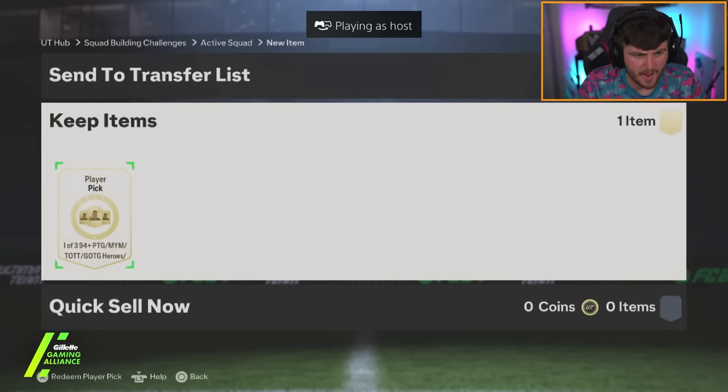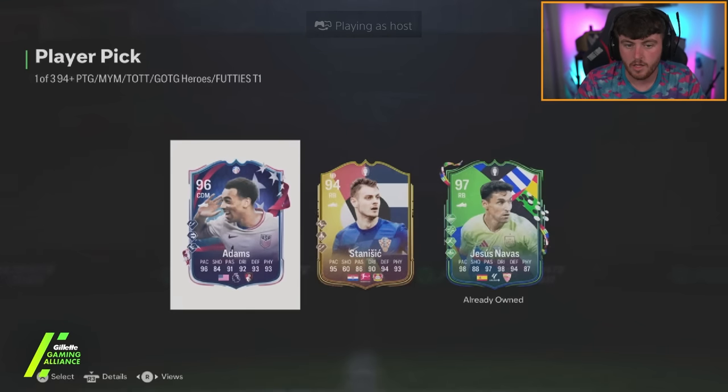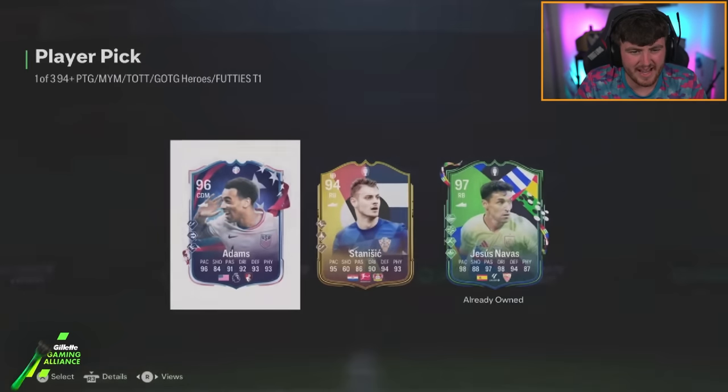We have Nathan's player pick next. Hazard Navas is already deep. Tyler Adams looks pretty decent, actually. Three play style pluses is a little bit disappointing, but that card stats-wise for a DM is not bad. If only it had anticipate plus, it'd be a nice card.